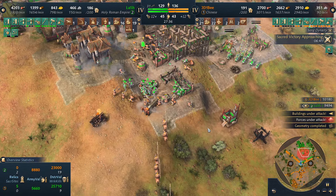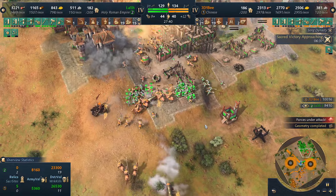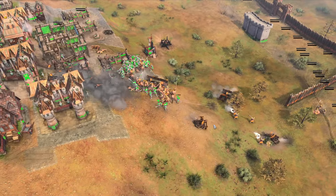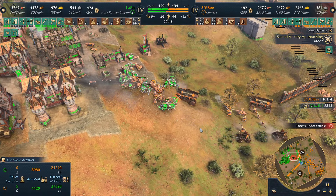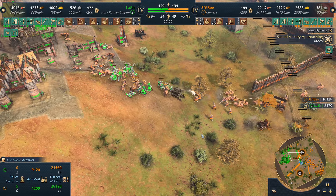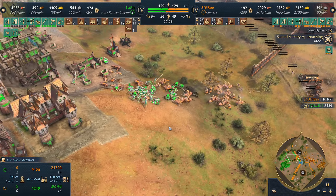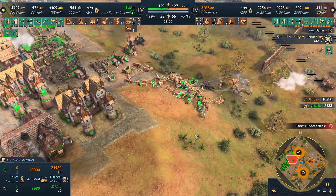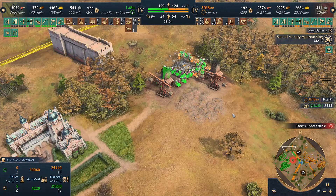B is losing a lot of hand cannoneers, but he's getting a lot more coming in. Looks like Lash is going to get out of this — managed to take down the bombard. Spearmen and horsemen — not really the units you want, but the ones you deserve at the moment for not having enough gold.